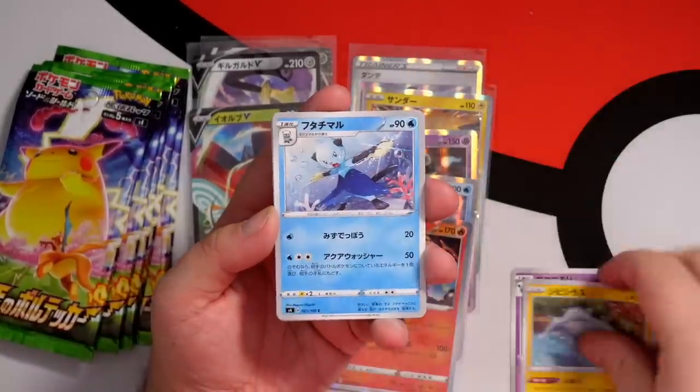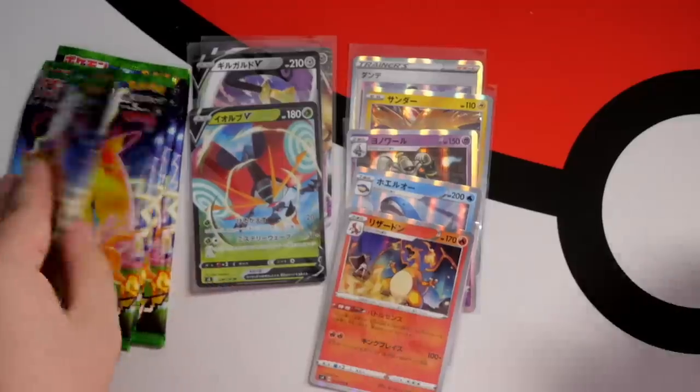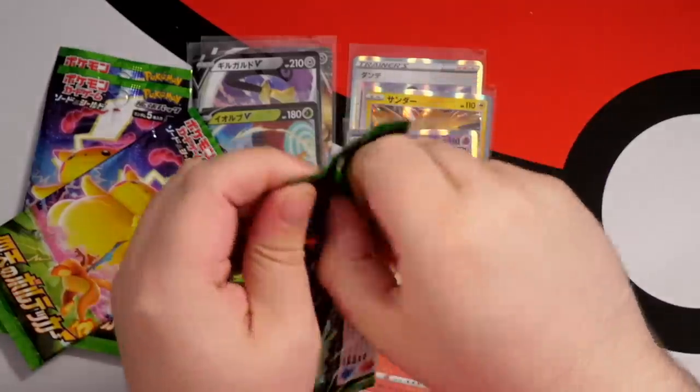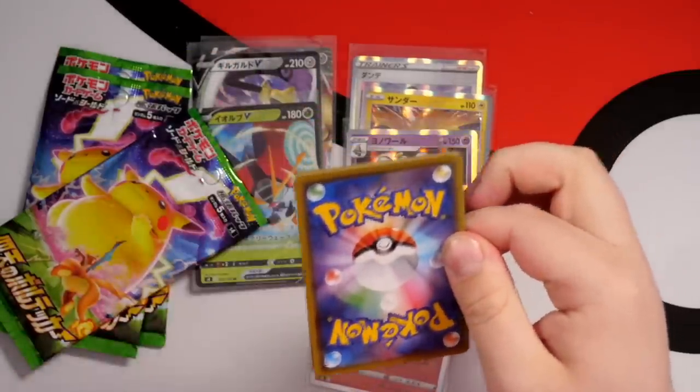Swoobat, Timpole, Dewott, Eevee, and a Machoke. I swear to God, if I pull a Machamp holo I'm going to be fuming. You know how many Machamp holos are pulled in Champion's Path? Crazy.